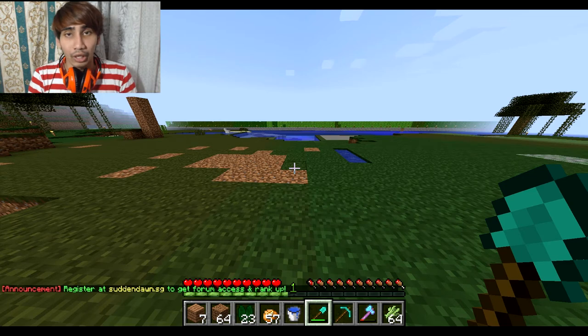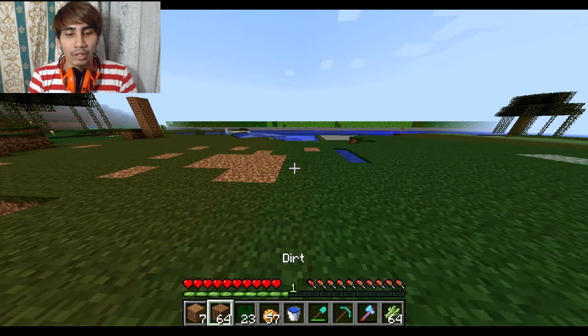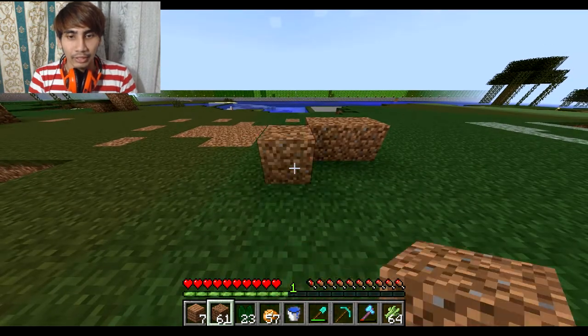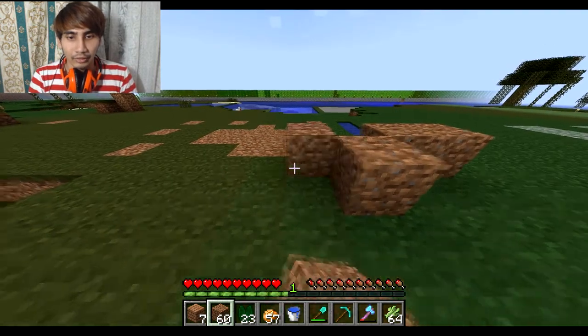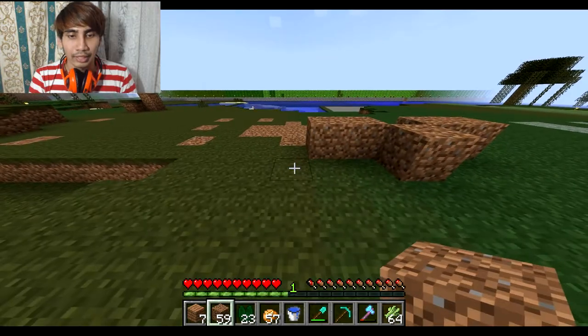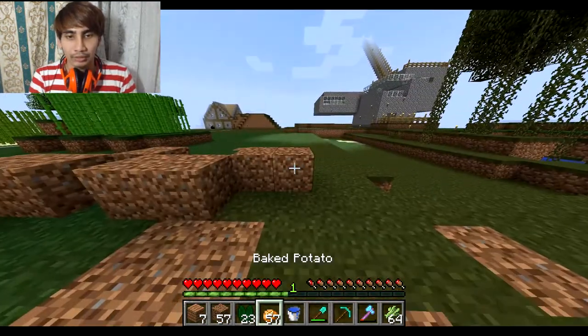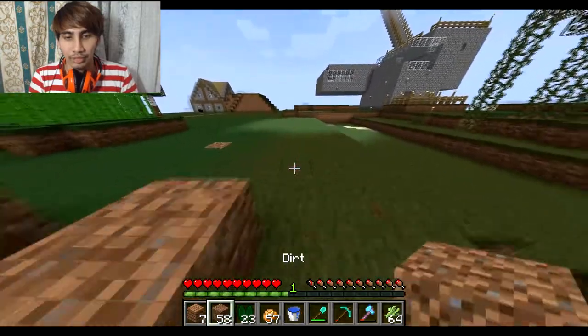Right now I'm going to show you guys how I build my sugar cane farm. What you want to do is place 2 blocks of dirt like this. Place a block over here, then 2 blocks here, and then another block over here. Then what you want to do is just fill it up like this.